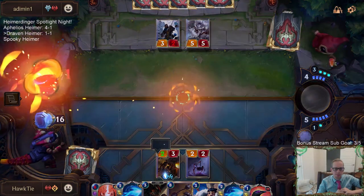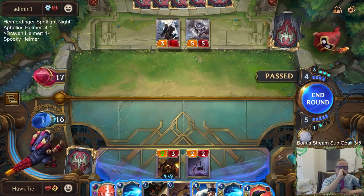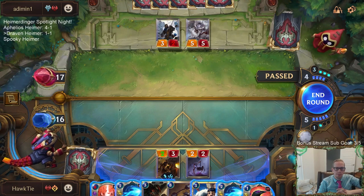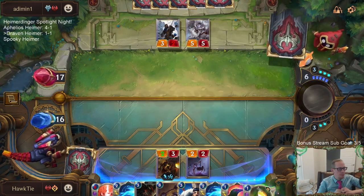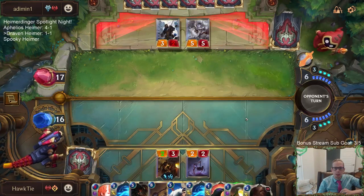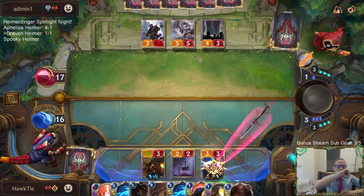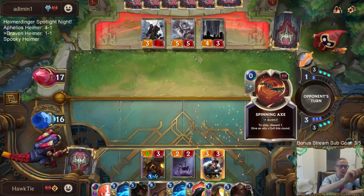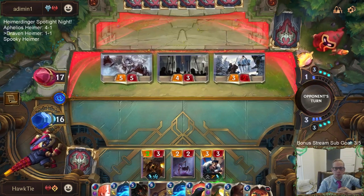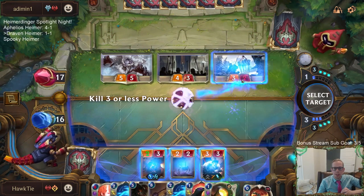I guess I'm just playing Draven. Could be maybe setting up Reckoning. If I go Draven, Reckoning could be kinda bad. Their champions are pretty good Thermo targets. I meant to play Sentry — whoops. I was kind of planning on playing Sentry. I don't think Culling Strike does anything besides kill this.